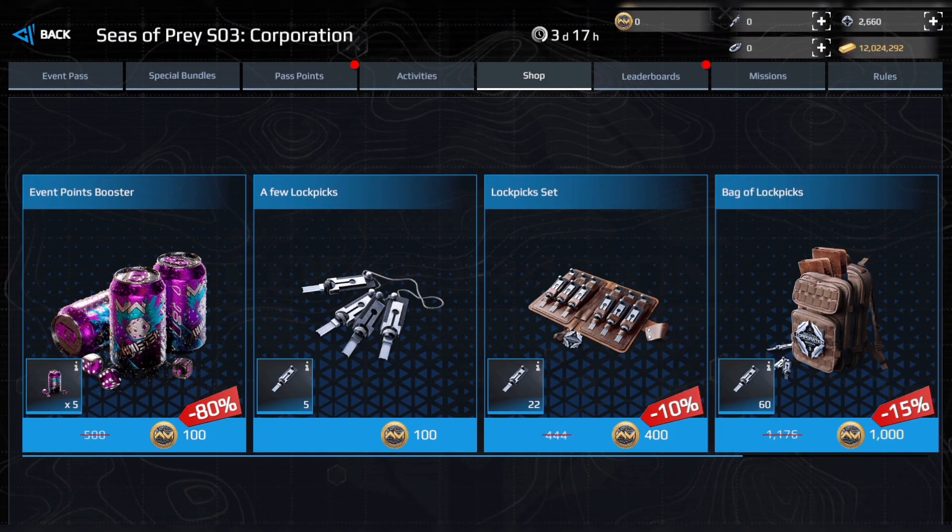Lockpicks are the event currency required to open the stash drones. They can be obtained by passing the pass stages, purchased in the corresponding section, or as part of special bundles.